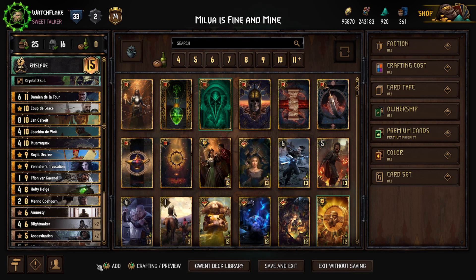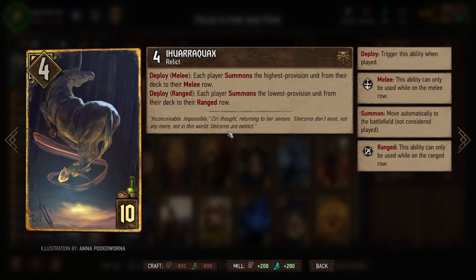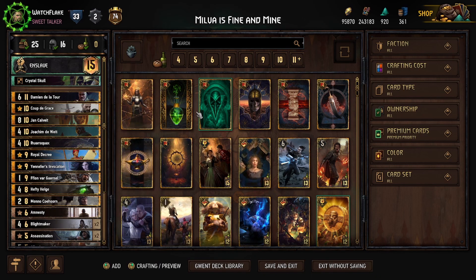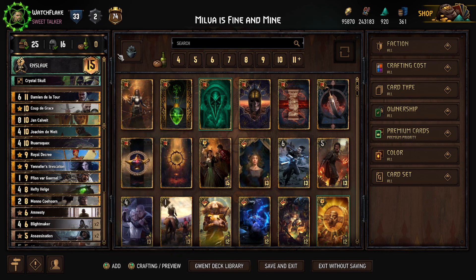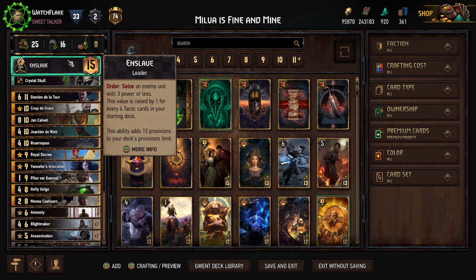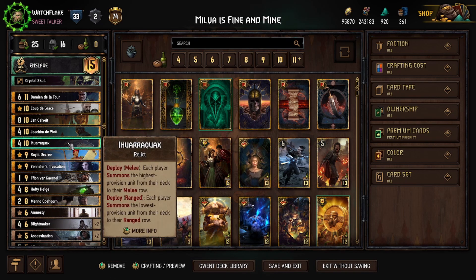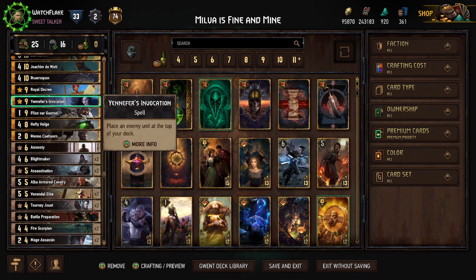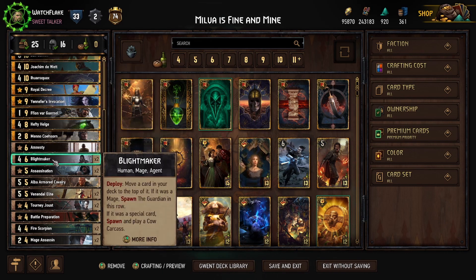This deck works proactively, which typically Nilfgaard has problems with, and with Enslave 6 you can really steal some naughty stuff — throw an Amnesty in there. The Wiraquacks version was a way to deal with Milva: it pulls Damien out of the deck to the front row, and in round two if they've already played Saskia, you're likely pulling their Simlas or their Milva, enslaving the Milva and going from there. Or if you have a Helga on board with a charge left, Wiraquacks brings Damien out, Milva comes out, and you Helga to kill the Milva. This deck says 'Milva is fine and mine' — she's fine, and I'm gonna enslave her.